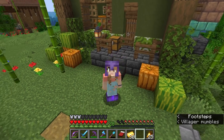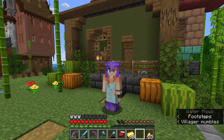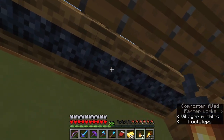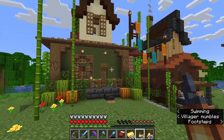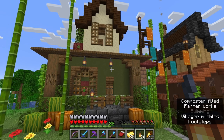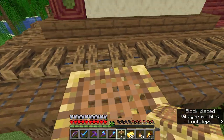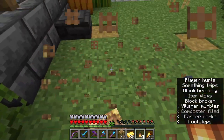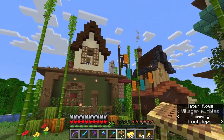Hello everybody and welcome back to our 1.19 let's play, this is episode 12. We are going to get into some exciting things. Also this house is bothering me — there's not enough lighting outside. Something like this and this perhaps. It's kind of boring but I don't know what else to do — you guys let me know. One right there, yeah I like that a lot. It dresses it up a little bit. Oh yeah, I forgot we had an iron golem on the roof — hello dude.